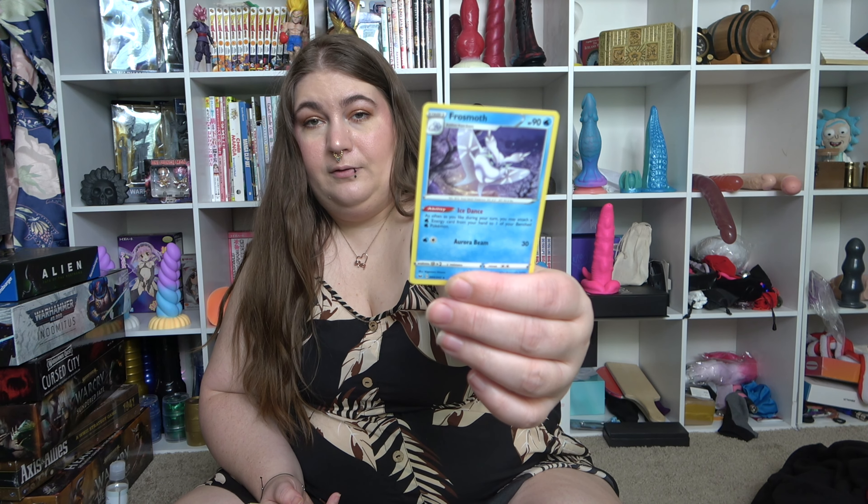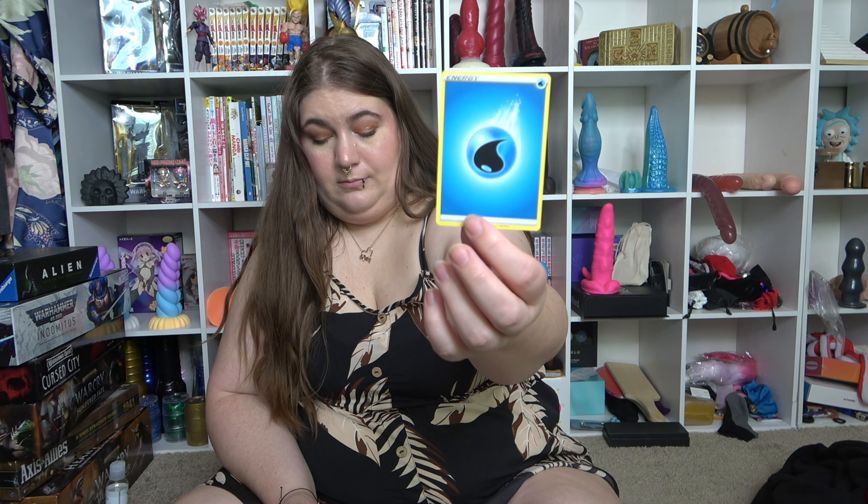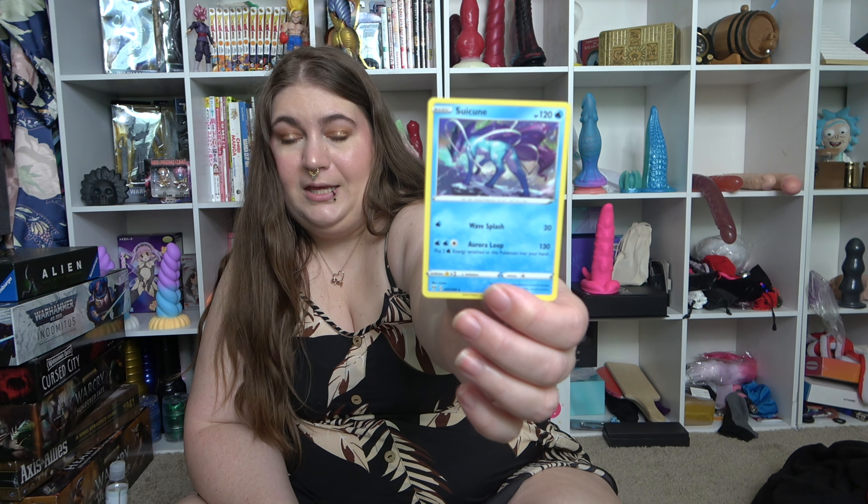Froze Moth. Evolution Incense. Boss's Orders. Snom. Energy. Suicune — is that how you say it? Suicune? I don't know how you're supposed to say that name. Don't ask me. Marnie. And Professor's Research.